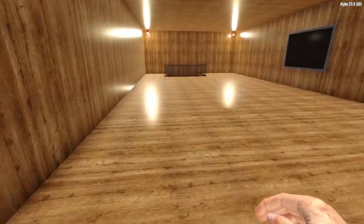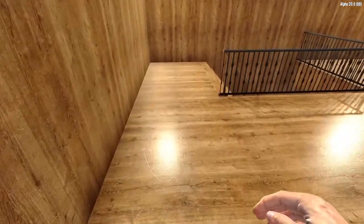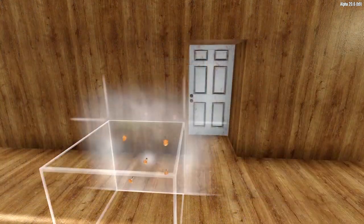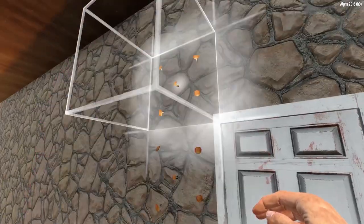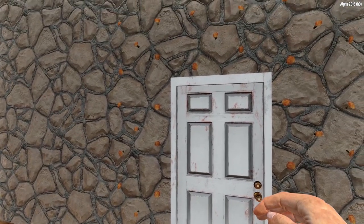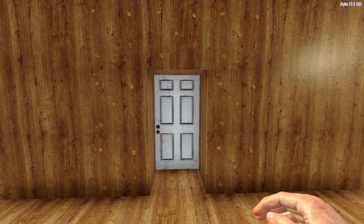Now you're going to head to a frequently traveled area of your base. For this example, I'm going to head to the front door of my main base location. And around that door, I'm going to plant mushrooms on the wall, both on the inside and the outside of the door. And voila — you now have a simple crop timer that is easily recognizable and will tell you when it is time to harvest.